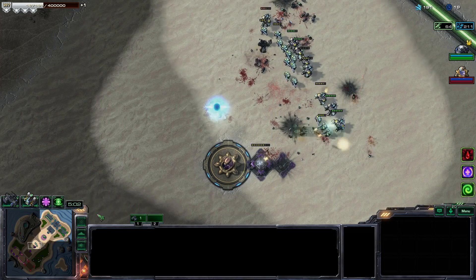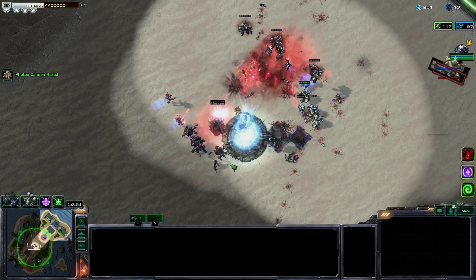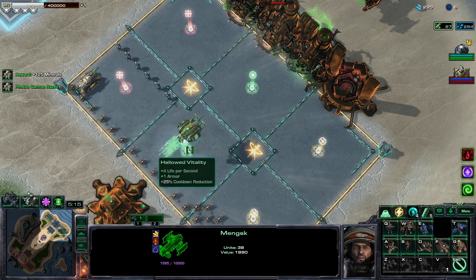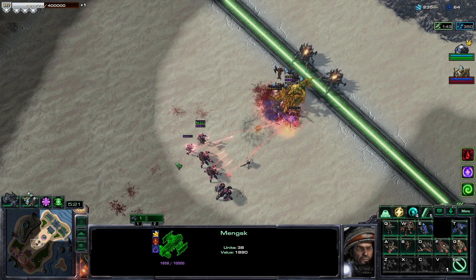If only I could keep it alive long enough, Rainer's wave would have more fun. But Rainer's marauders and marines are doing quite a good job — they might be able to smash this. We got some Ascendants coming out — Ascendants can definitely hard-counter our mutalisks because they drop a lot of AOE.